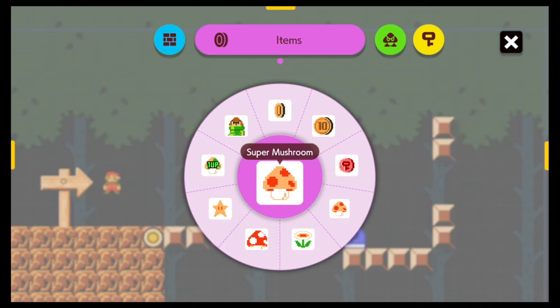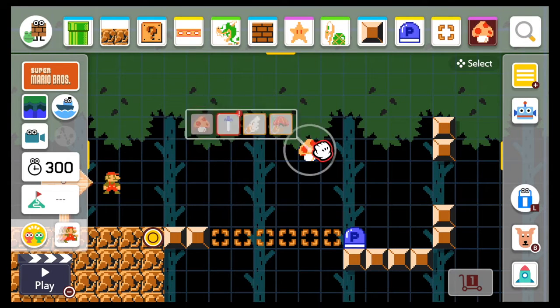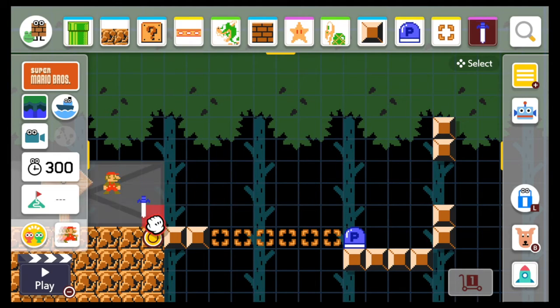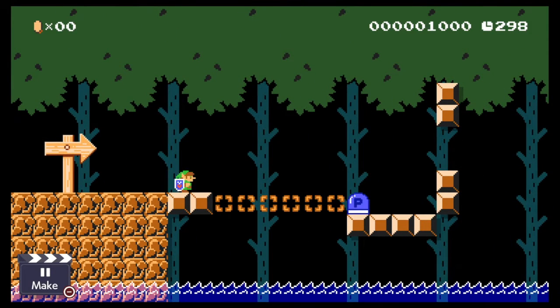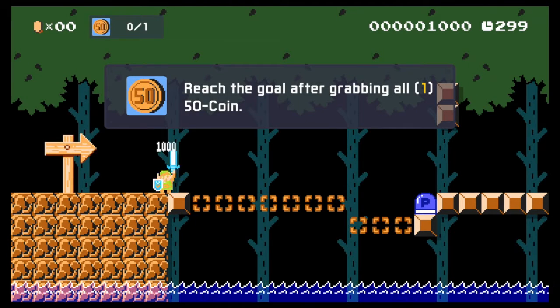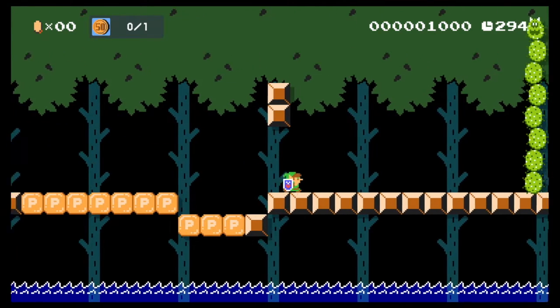The biggest addition — which honestly stole the spotlight from everything else — is Link. This isn't a Link Mii costume like in Mario Maker 1; they added Link himself to the game. You pick up the Master Sword as a power-up, selecting it in place of the mushroom, and you become Link himself.